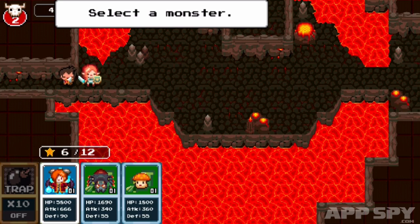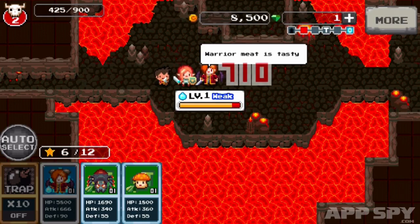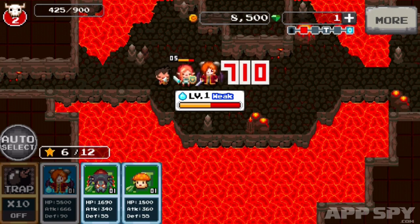So now I get to select a monster, and obviously there are different elements. At the bottom left you can see one is water, two of them are leaf. So I can put in — what should we put in? Let's put in this one. So now these two guys are fighting.